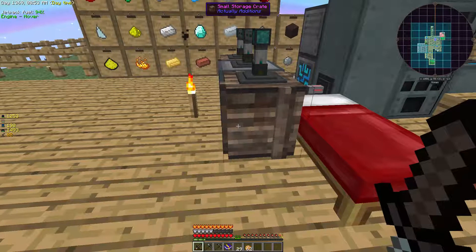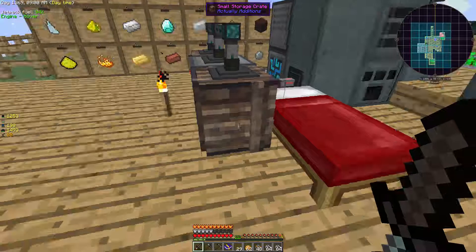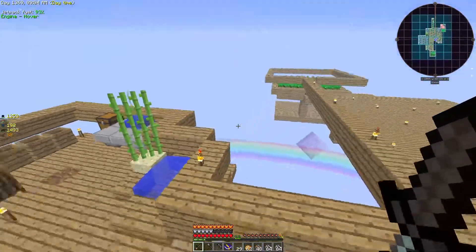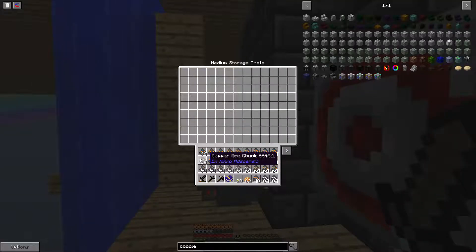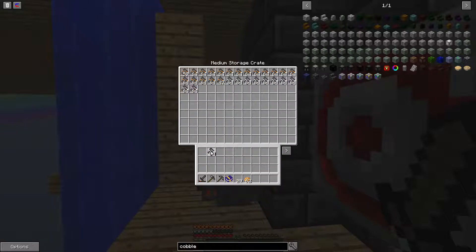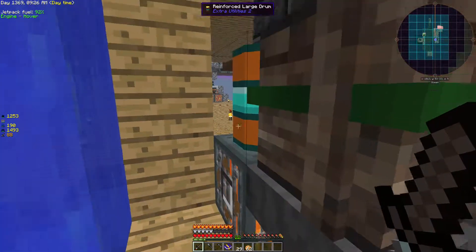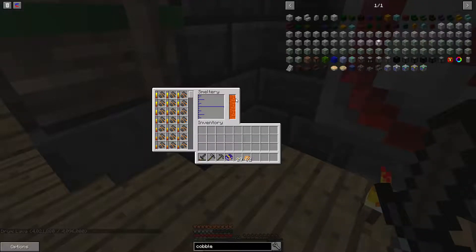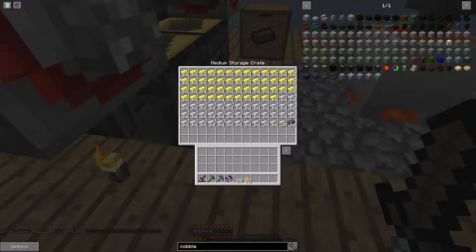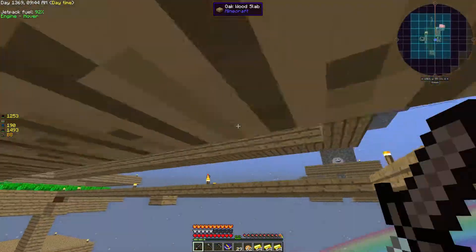So we have a lot of stuff to smelt. I should have smelted this before I started, but who cares. I smelted and upgraded this one as well. I put this guy here so we have 4,000 buckets, because it was running out of fuel every few seconds. So we have a lot of stuff to transfer.